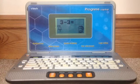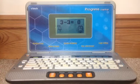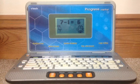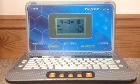Try the next one. Can you subtract these numbers? Excellent! Three minus three makes zero. Try the next one. Can you subtract these numbers? Wow! Seven minus one makes six. Try the next one. Can you subtract these numbers? That's right! Nine minus three makes six.